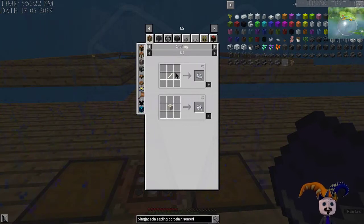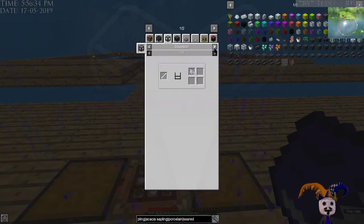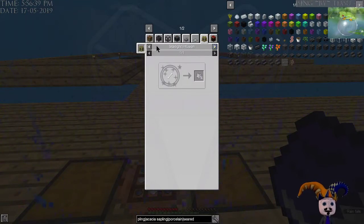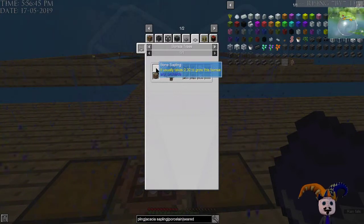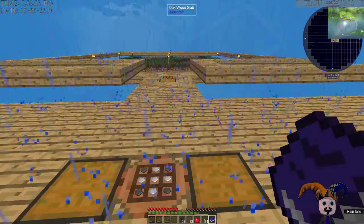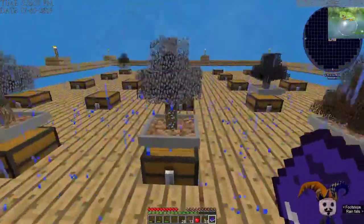We might have an issue then. We don't have... but look — gravel and water gives bone meal. That's interesting. Because we're going to need... wait a minute. We can get bone meal from a bone sapling. Well, how do we get a bone sapling? Bone meal around petrified. Nice. We just have to go through the steps.